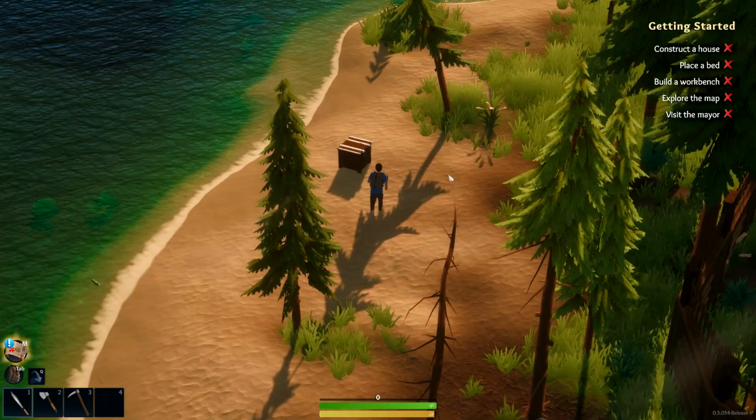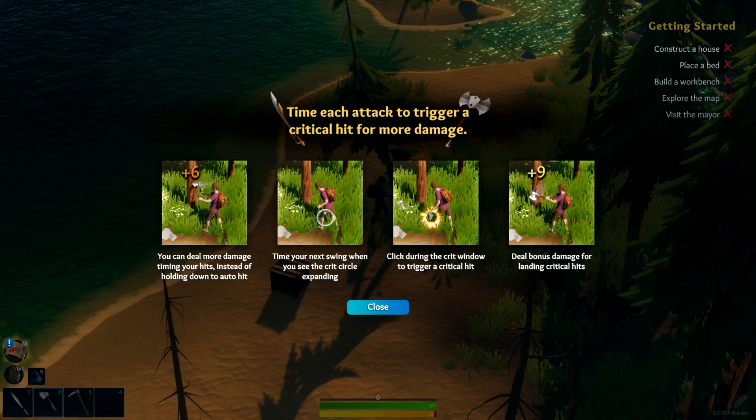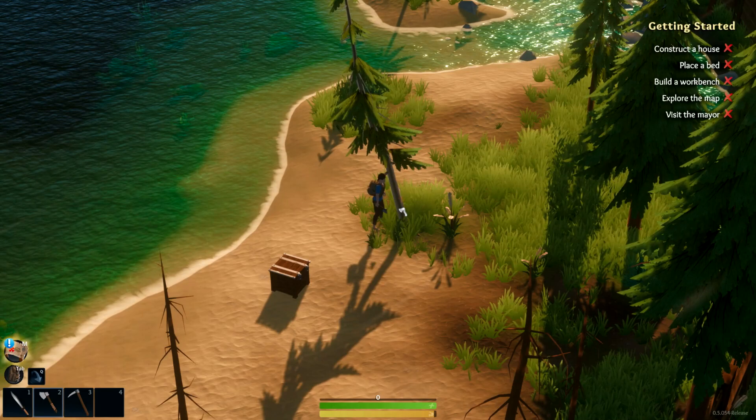Right click is to move, left click to attack. You can time each attack to trigger a critical hit for more damage — a little bubble appears. You can do more damage by timing your hits instead of holding down auto-attack. Time your swing — okay, okay.